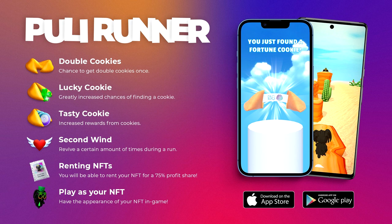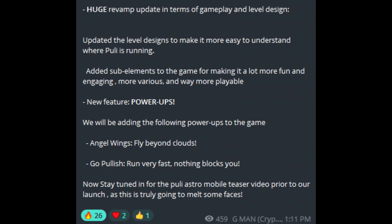Pulley Runner is free — you can download it on the App Store or Google Play Store. It's incredible to see this utility being incorporated into Pulley Runner. It's got me really excited, and more updates are coming.